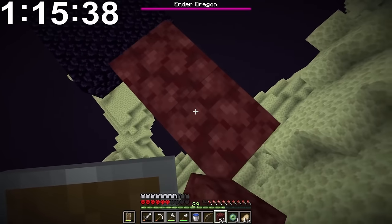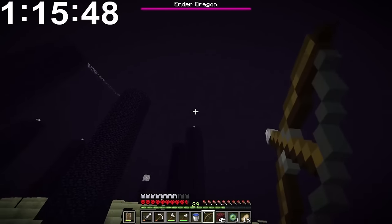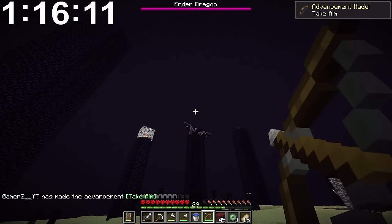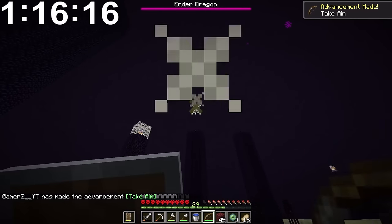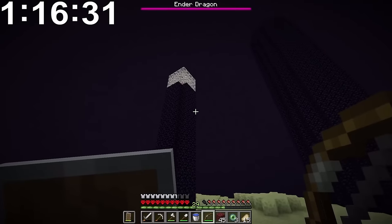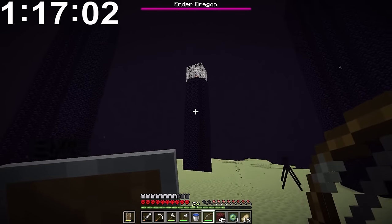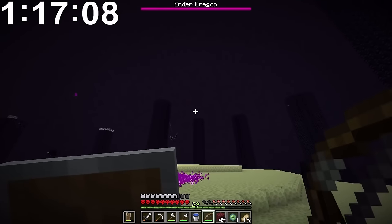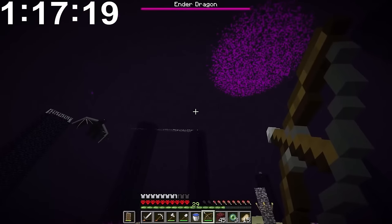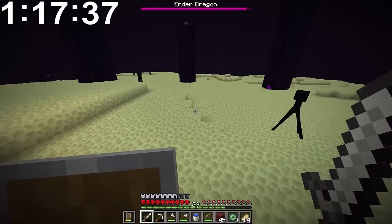We got that one. Yes, we got another one. I hit the dragon but not the crystal - keep missing. Nice, we got that one. We only got 17 arrows left so we've gotta make them count. Please don't look at any endermen - they're going to kill me so fast. There's one up there - can we get it? Yes! Is this the last one? Yes, they're all gone. Now it's just me versus the dragon. We just need to wait for him to land and then we can kill him.